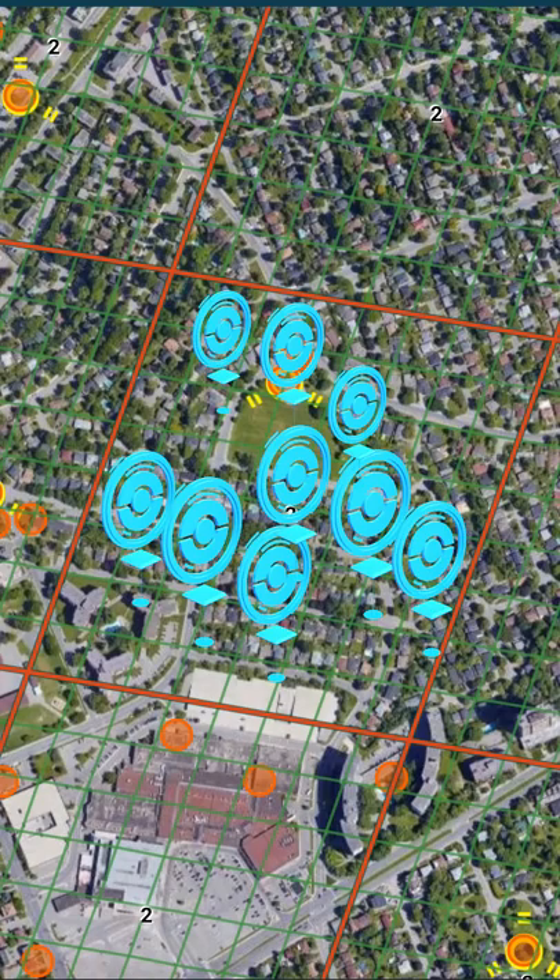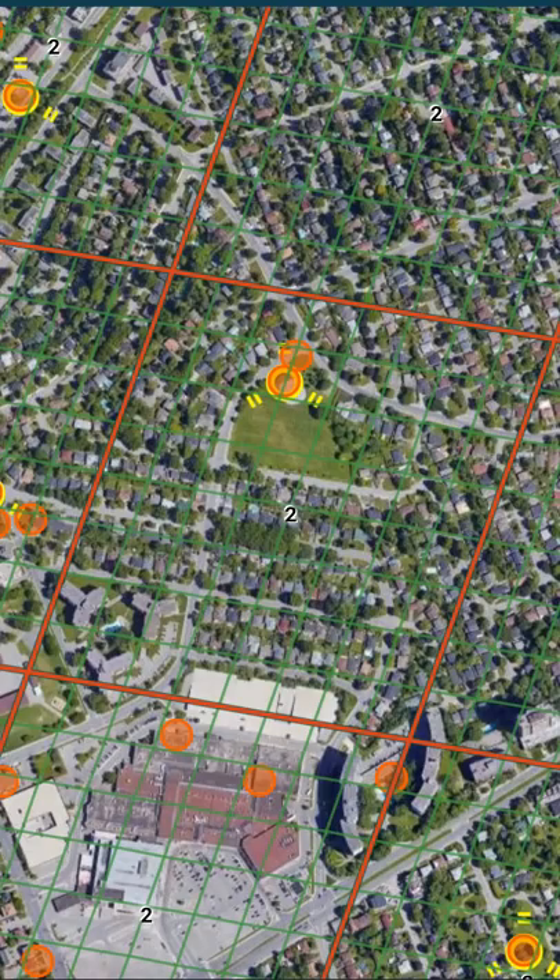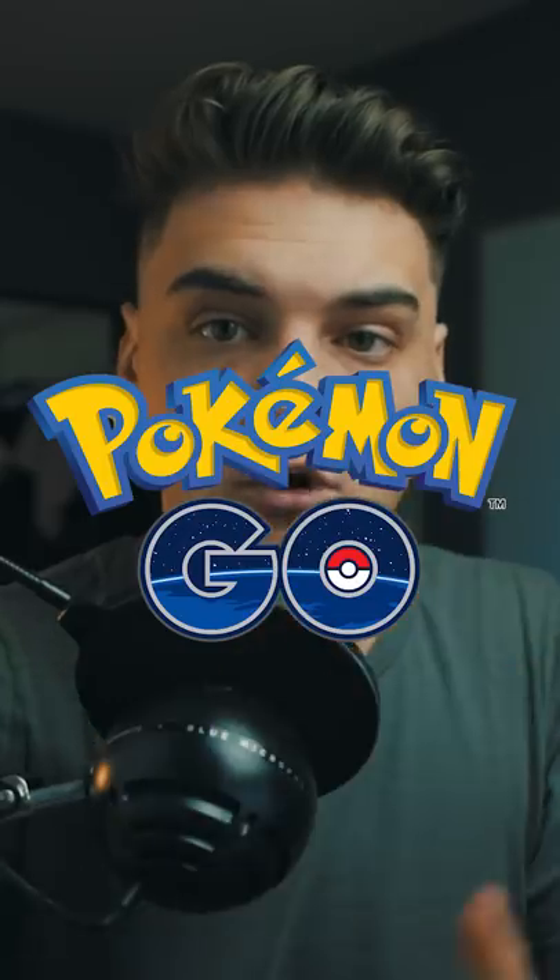The way to make gyms is to get more Pokestops in your level 17 S2 cells. I'll leave a link below on how to download this map, so you can check your area and find out how many gyms are in each S2 cell. Just nominate Pokestops, get more of them in your area, and you might get some of those Pokestops nominated as gyms in Pokemon Go.